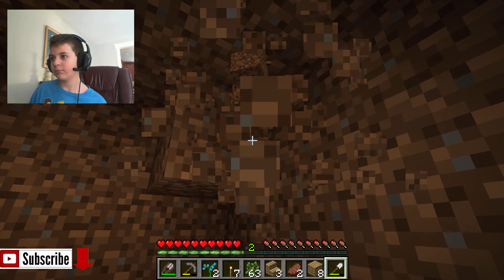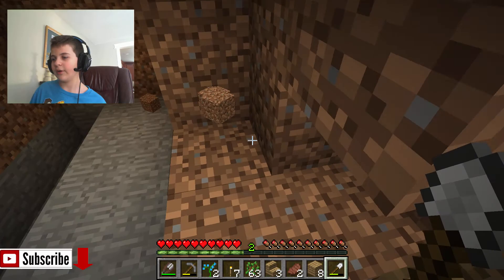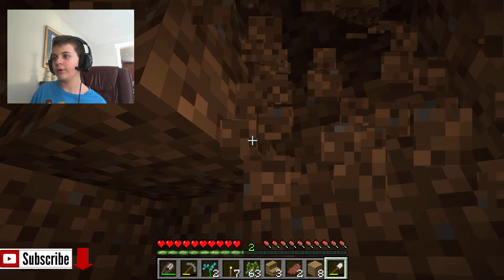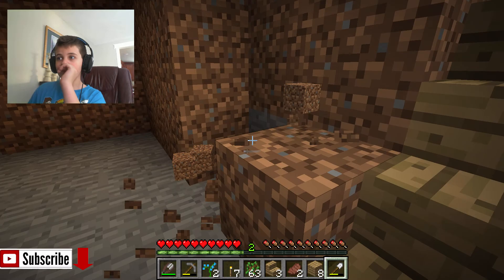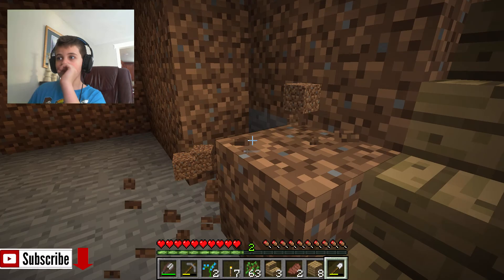This iron shovel is amazing. And when we find diamond — which I know this is way too early to find diamond — but if we ever find diamond super low, then we need to make a diamond pick. And for the diamond pick, we can make an enchanting table, which would be nice.